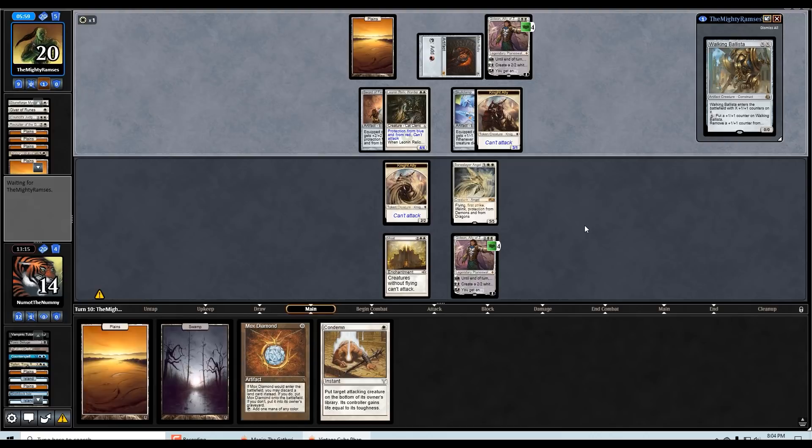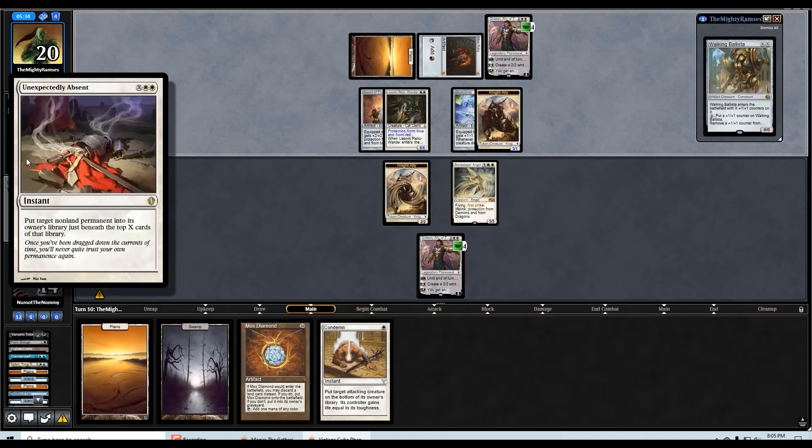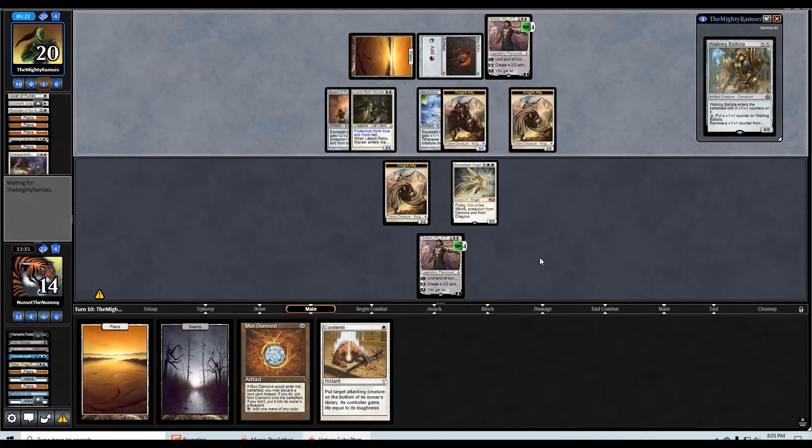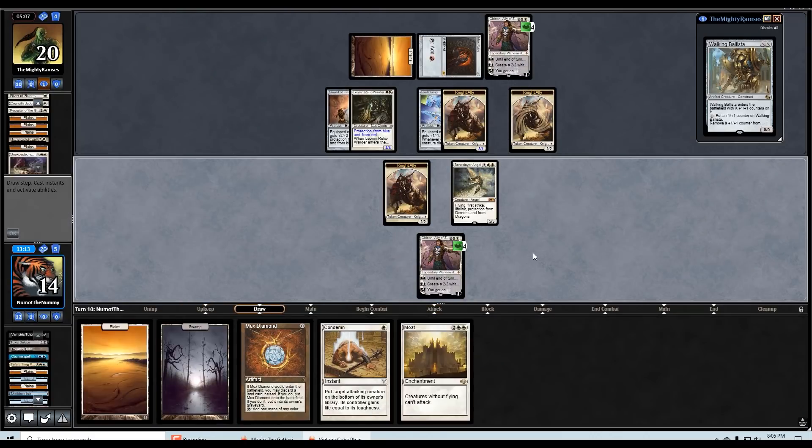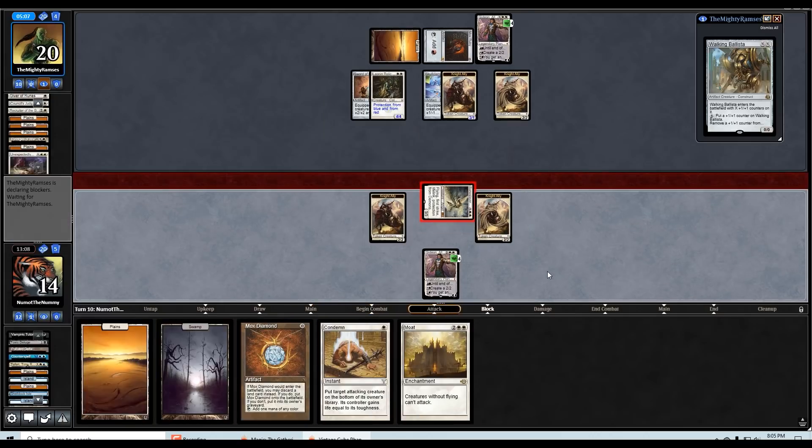This is why we didn't play out all of our lands. Walking Ballista for one — oh wait, Unexpectedly Absent on my Moat — interesting. Okay, so I'm drawing Moat next turn. Very interesting. Let's just make a two-two immediately and kill Gideon, gain five in the process, and then hold up Condemn. Fairgrounds Warden exiles my Baneslayer — sure.